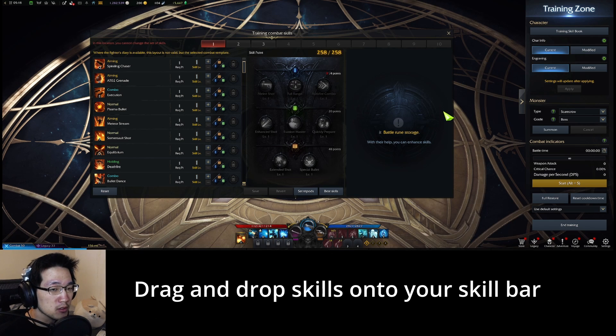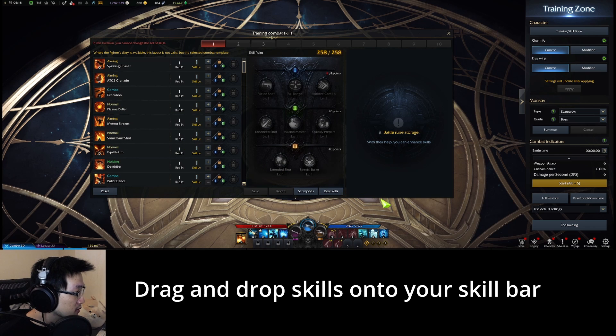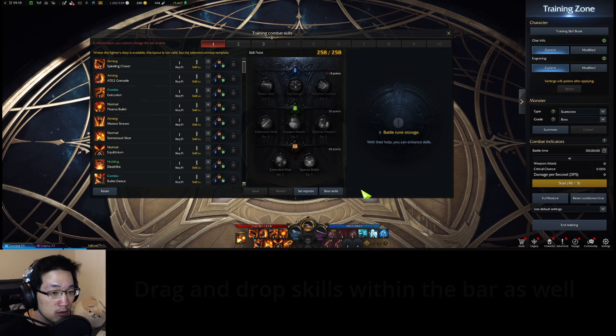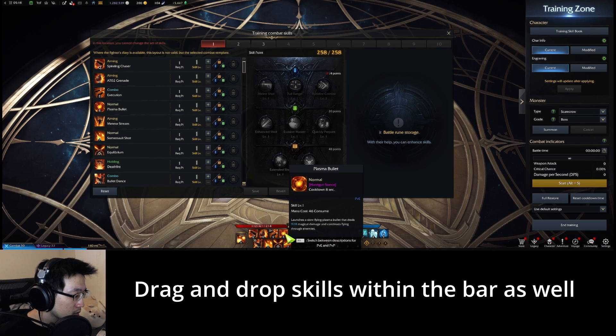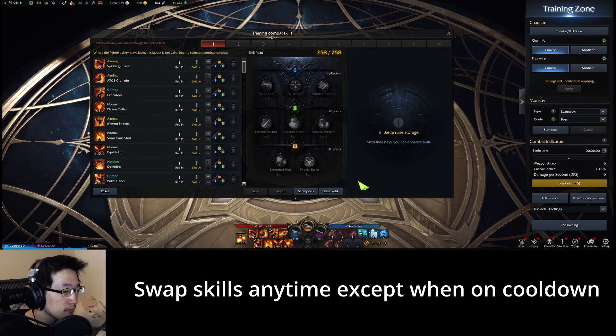To place new skills on your skill bar you can drag and drop the icon onto your skill bar. These are mapped to specific keys. You can also swap around skills that are already on the bar — they'll just swap places. You can swap skills anytime as long as the cooldown is not active.